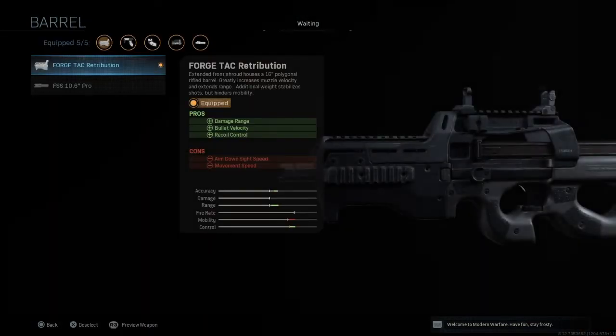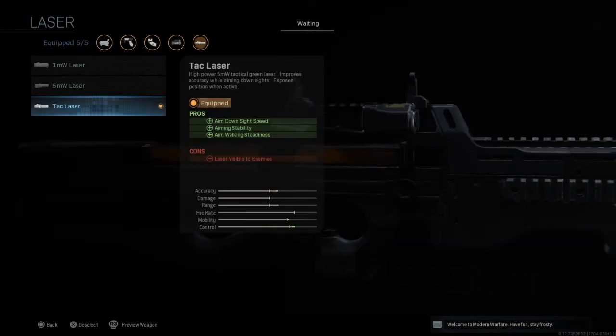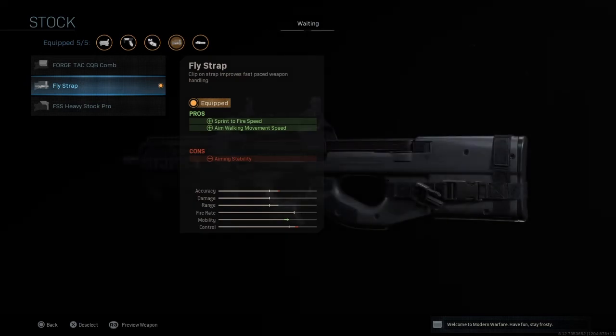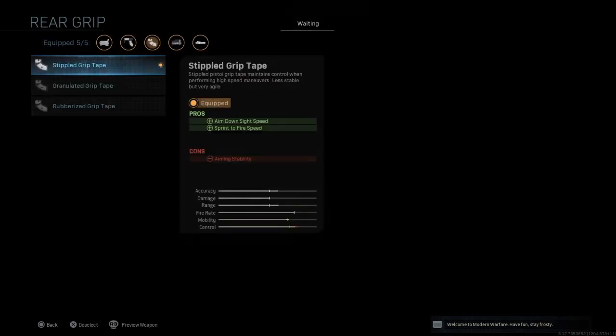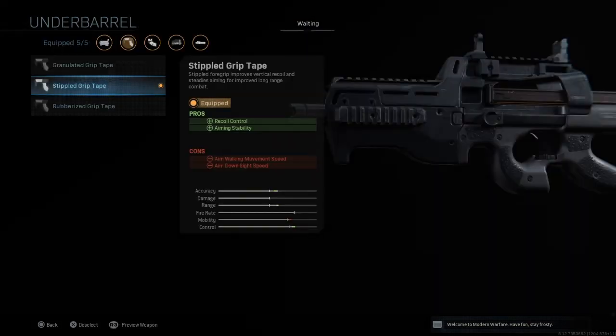Next up is the P90 class — probably one of my fastest-paced class setups in the game. The first barrel increases range on the weapon. The Tac Laser increases basically all the speed and helps with accuracy when aiming down sight. The Fly Strap Stock increases sprint-to-fire speed and aim walking movement speed, making this weapon a lot quicker. And the Stipple Grip Tape increases aim-down-sight speed and sprint-to-fire speed, so this weapon is going to be super fast.